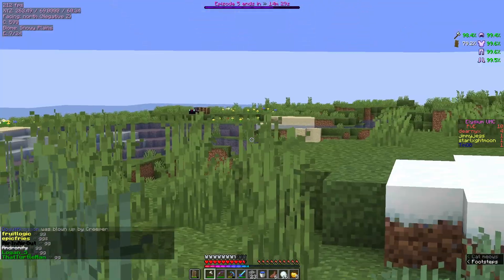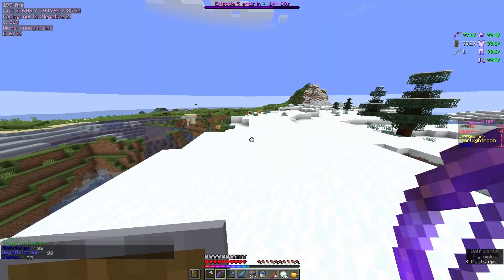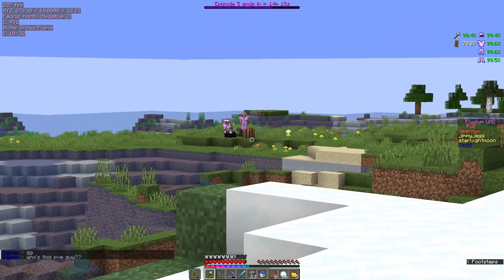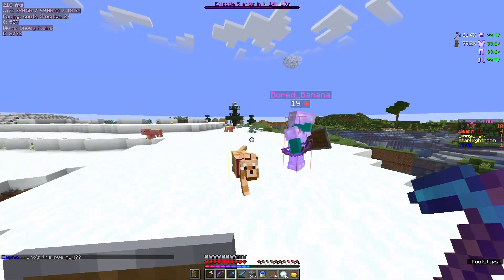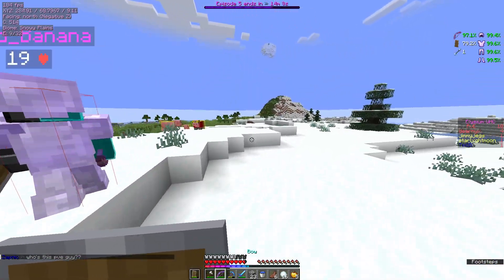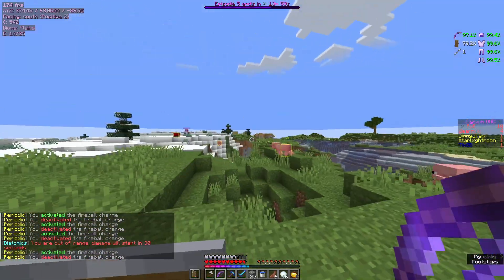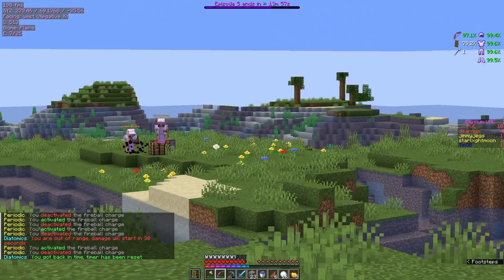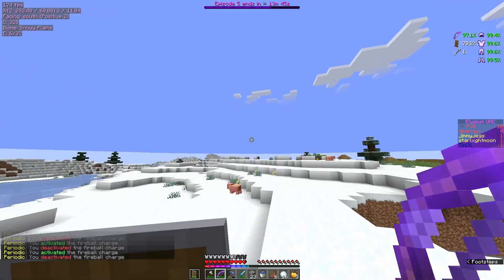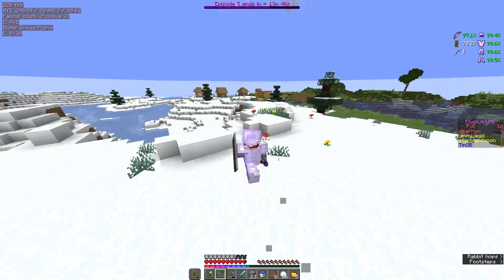I see an enchanting table straight ahead — enchanting table and anvil. It's almost certainly being utilized. I don't see anyone. Oh, there are people there — it's Fruit Logic. Oh, is it? No, it's Jasper Cone. I think it's Jasper Cone on the left — he aliases us by the way. You want to fight them? I don't really want to fight them — I'm just gonna leave them. They have a diamond sword. I just kind of want to leave them until the better players die.